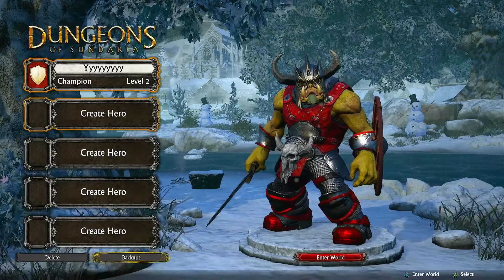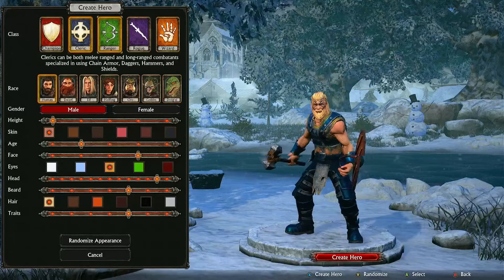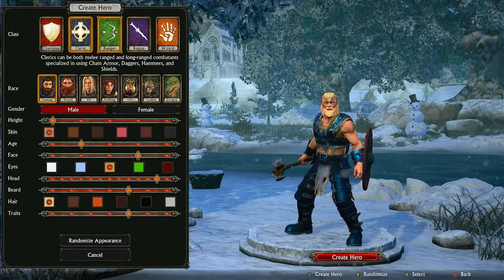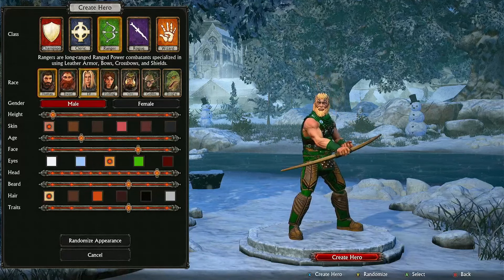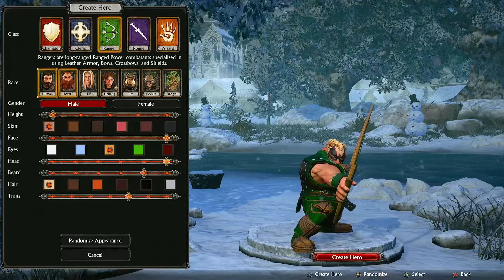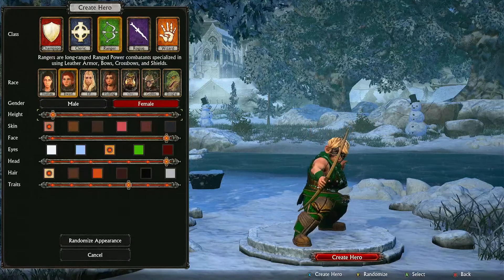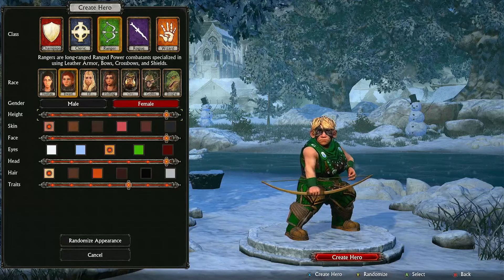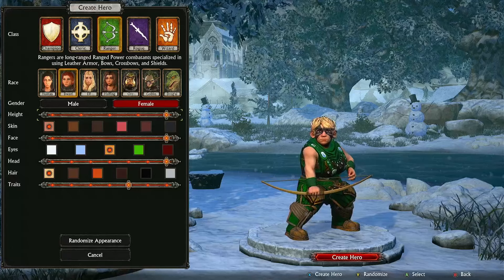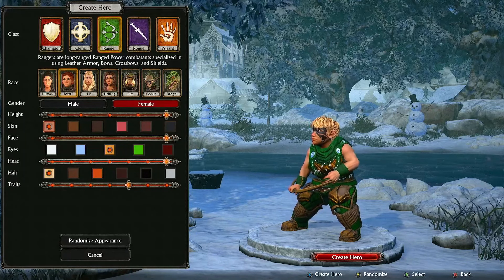I've already had a little go of it, so we're going to create a new hero. I think we'll go for a ranger, and he will be a dwarf — just for the craic. And we'll make it a female dwarf. Why would you want to show that? We're making quite a large dwarf. Is that a female dwarf? You sure that's a female?